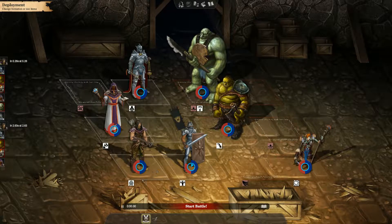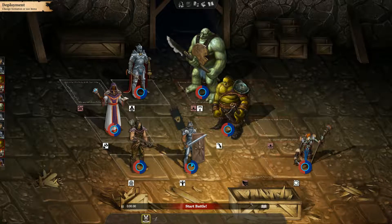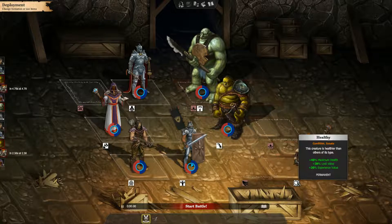Look at that — a dank puddle for him. That's a troll, and then an orc warrior here — that would be three. There's a dank puddle and cooling breeze for them. For us we have foul miasma — cancels health regeneration. That's bad. Careful aim though. So who's here? A goblin shaman, orc warrior, and troll. The troll has plus 40% maximum health, 30% loot value, 30% experience value.